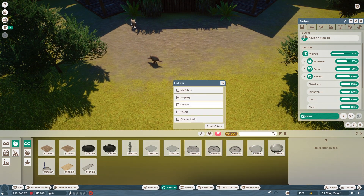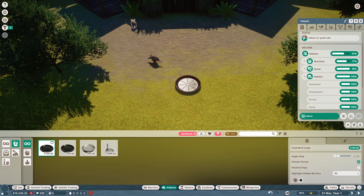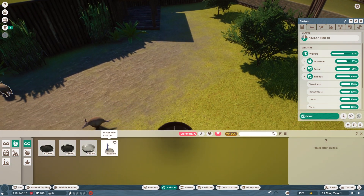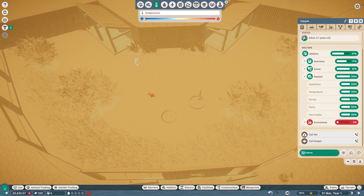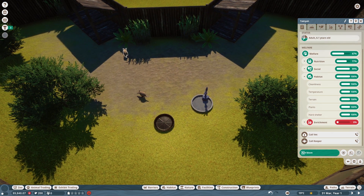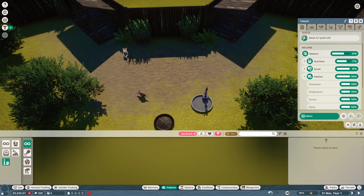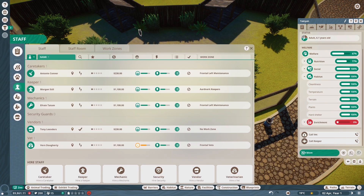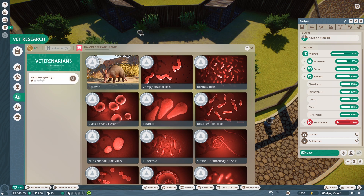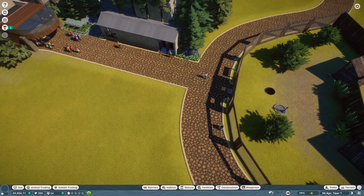Let's filter by species — filter by aardvark — and see what items we can get. I'll give them a large food bowl and a large water pipe. I'm not going to place heaters just yet, but since it is a taiga, we might have to add them if it gets colder, to make sure they don't get too cold. We don't have any enrichment items yet, so they'll just have to make do for now. But we'll go to vet research and have our vets start researching aardvarks to unlock things for them.